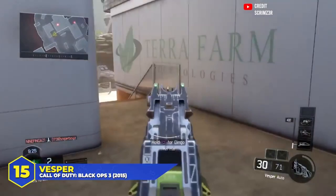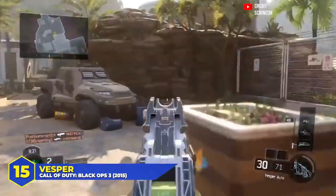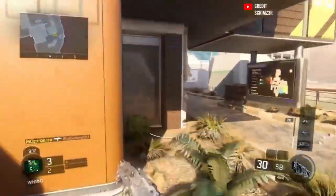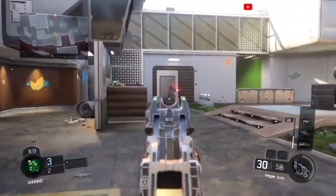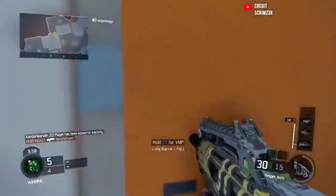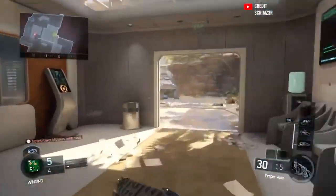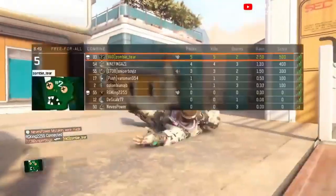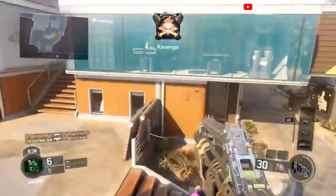At number 15, the Vesper in Black Ops 3. One of the most annoying guns to go up against — it rivaled the Scorpion EVO in terms of time to kill and had that crazy firing sound. Fired at 1200 rounds per minute, would kill in four shots up close and six at mid-range. Recoil was high and you'd rarely kill anyone beyond mid-range, but some crazy people managed to keep it under control and beam people. It had the fastest fire rate in all of Black Ops 3 and the damage kept it a popular pick through the entire life cycle.